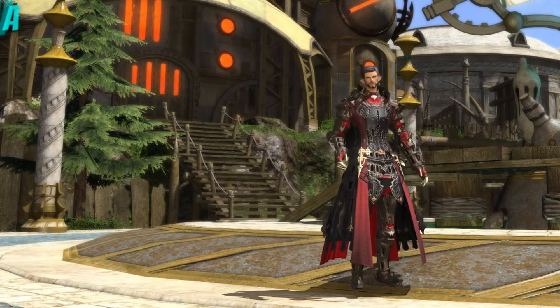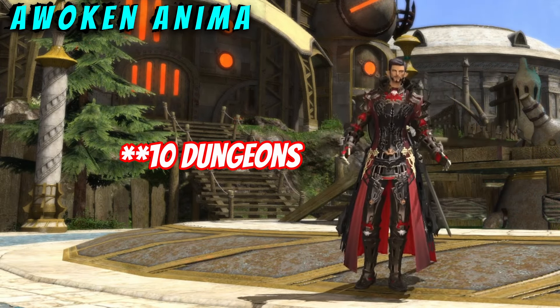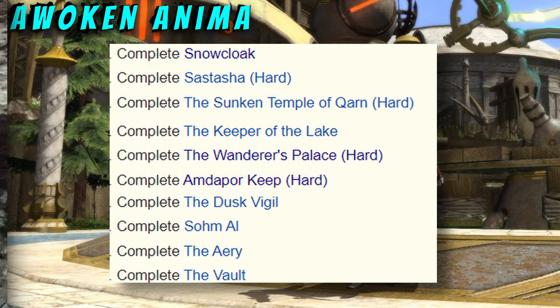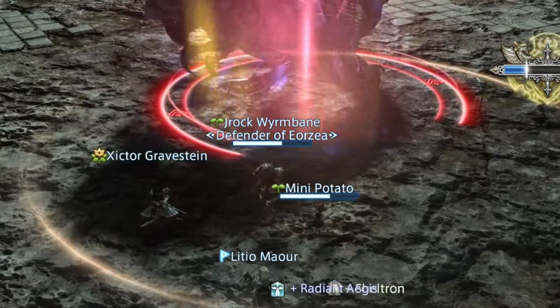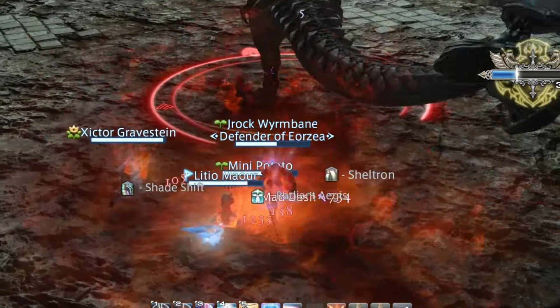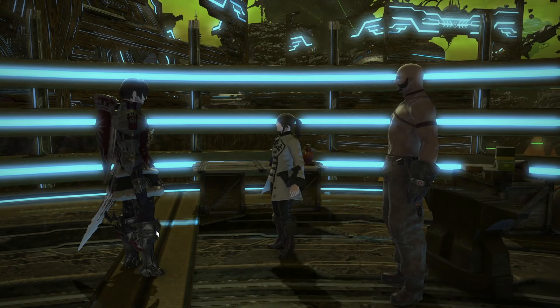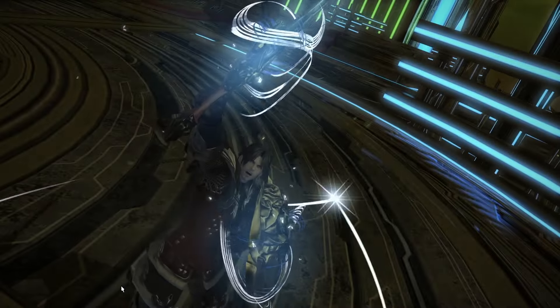The next step in the quest is fairly straightforward — you just need to complete 12 dungeons. You can do all of these unsynced, just make sure that you have your relic weapon equipped at least before you exit the dungeon. It is probably safest to just have it equipped the whole time so you don't accidentally forget. Once all dungeons are completed, head back to Ardashir. You'll need to unequip your weapon, then speak with him. Congratulations — you now have your Awoken Anima weapon!